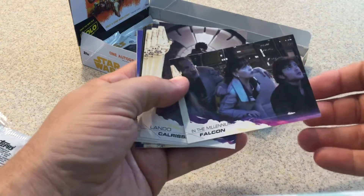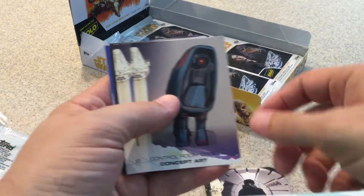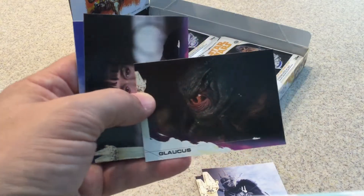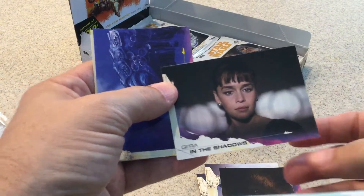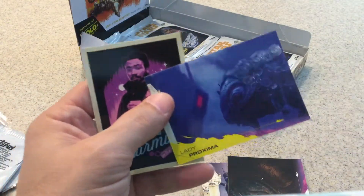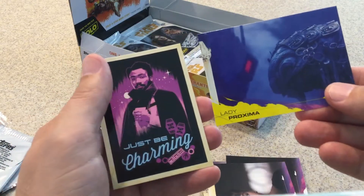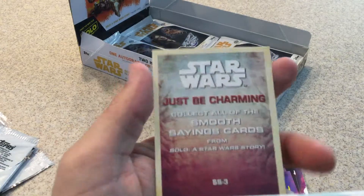We got Millennium Falcon, Lando Calrissian, Concept Arts, Enfys Nest, Glaucus — that's a neat looking character they have there. Kira in the Shadows. There's only one color card in this pack. Yellow Lady Proxima, and Just Be Charmy — it must be another smooth saying.